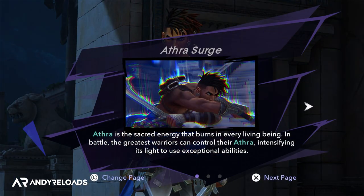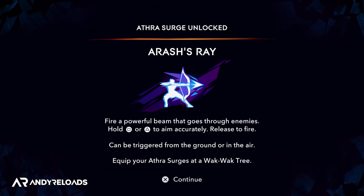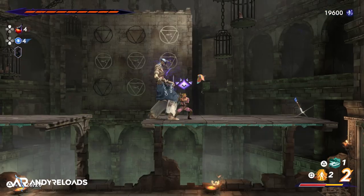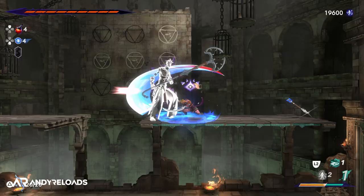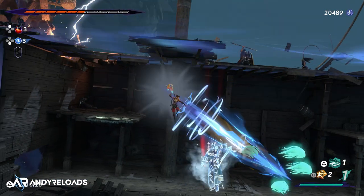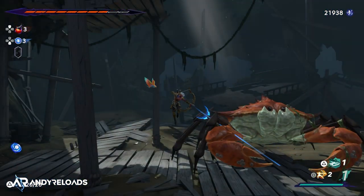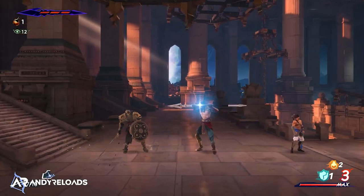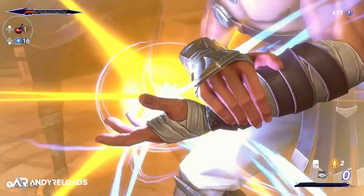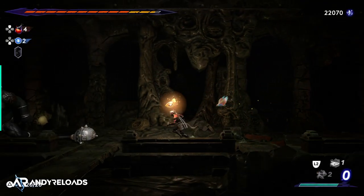Also recommended are Verithagnus's Smite and Arash's Ray, both early unlocks. Verithagnus's Smite pierces enemy defenses to hit several at once, while Arash's Ray is a laser bow ability that deals heavy area damage and can be triggered in the air. Try all 10 Athra charges yourself, but you can't go wrong with one offensive and one defensive ability for a balanced playthrough.